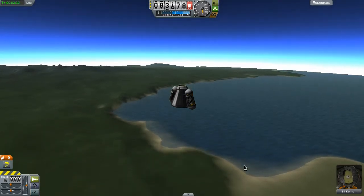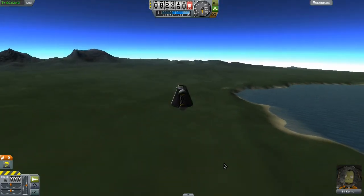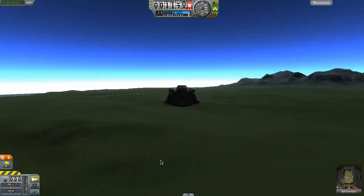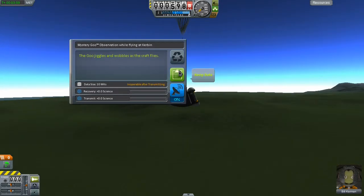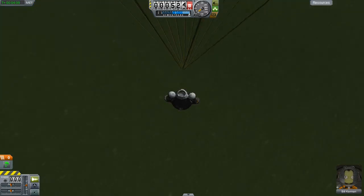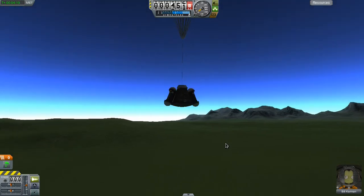Oh, I think we're going to land just beyond the space center. Should we observe some more goo? Yeah, let's observe some more goo. He's happy now - once the parachute actually unfolds he's happy. I can understand that. But Bill, you're going to see some new lands - the lands beyond the space center by a couple of kilometers. Baby steps Bill, baby steps.